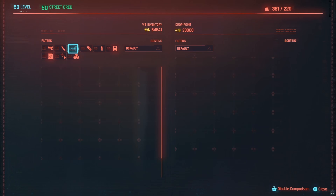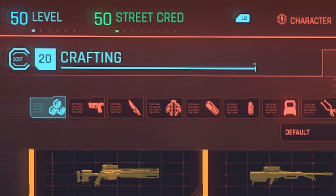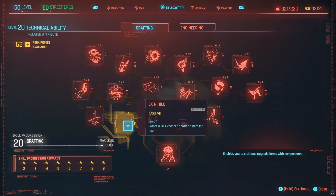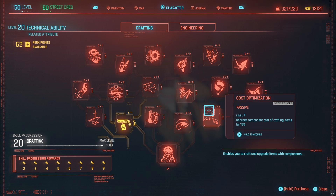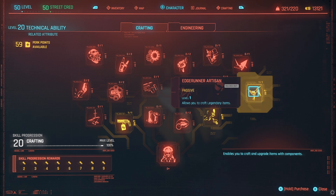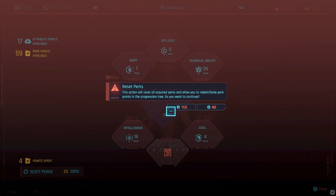If you want to make the full 15 million euro dollars per hour, then after reaching crafting level 20, reset your perks, then buy the X Nihilo perk, the Edge Runner Artisan perk, two points of cost optimization perk, and then put all remaining perk points into Crazy Science. If you have enough perk points available, you can have more than 100 perk points in Crazy Science, which will increase your income significantly. Whenever you're done farming money, reset your perk points and put them back where you want them.